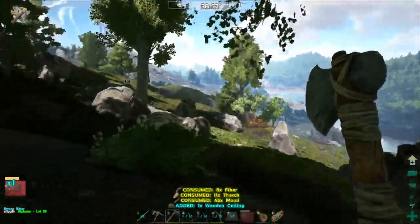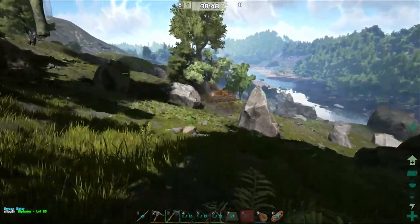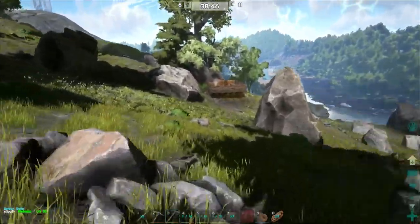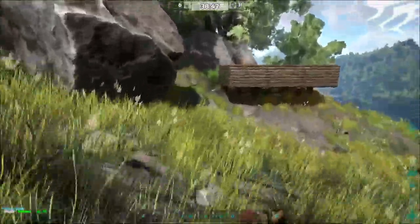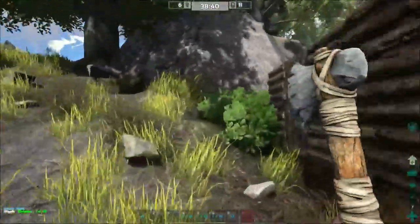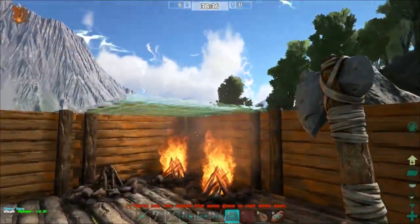Still just crafting ceilings for us here. All right, there's a stego right here. I don't know if I want to go after him — level 15. I feel like I don't want to fight a level 15 stego; it could be a little rough. I'm gonna head down into the open. Oh, there's something dead down here.